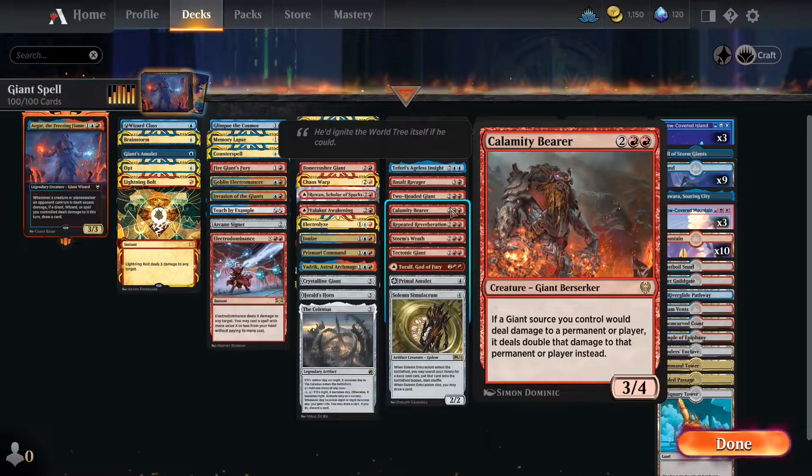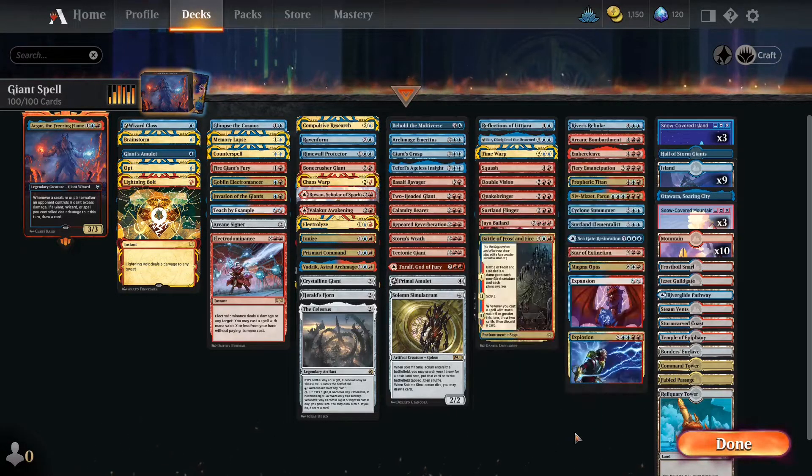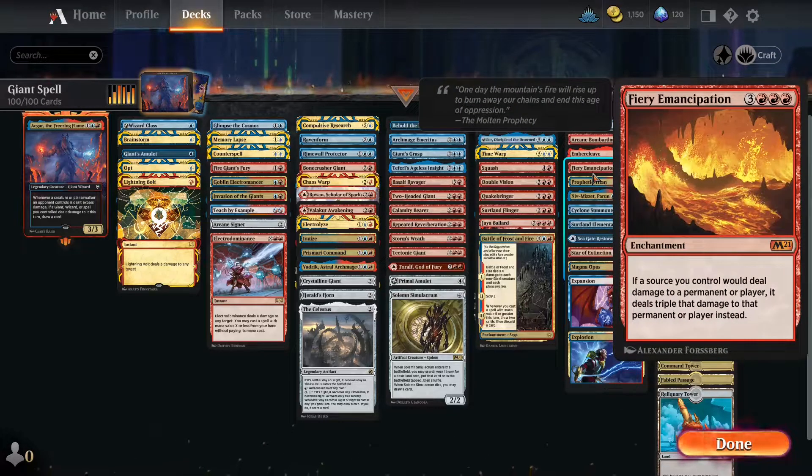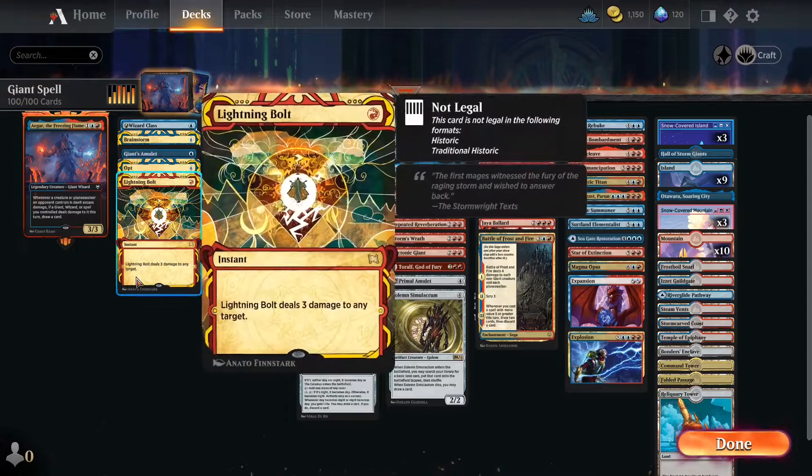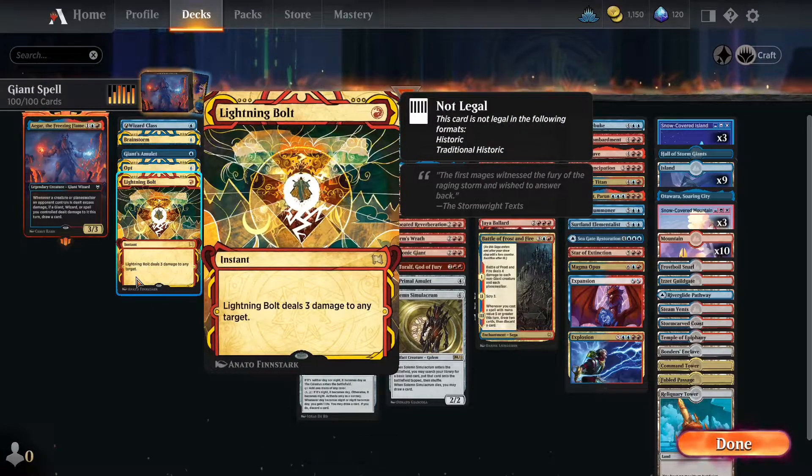We can turn that two into four. We also have Fiery Emancipation, which allows all our sources of damage to deal triple damage. So we're easily able to go over a lot of our opponents' creatures, which should net us a few cards. Fiery Emancipation makes Lightning Bolt do nine instead of three, which also gets us a card draw.